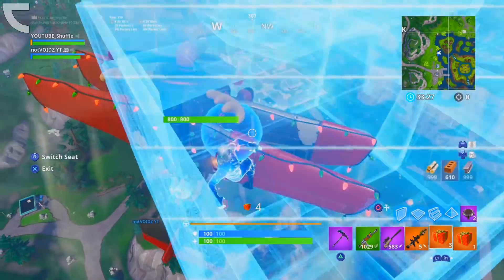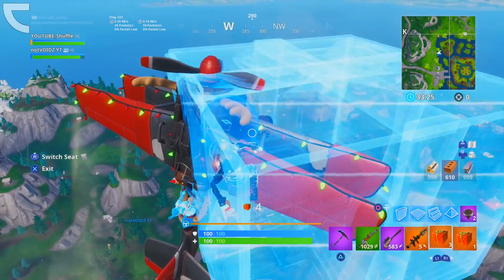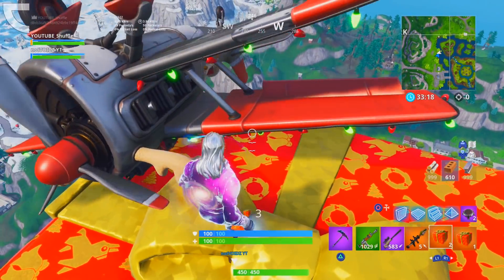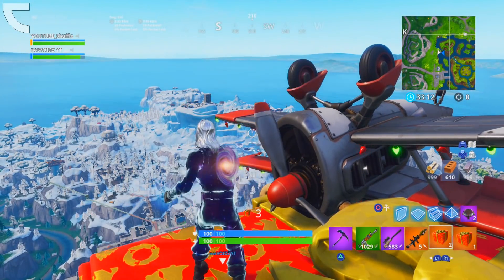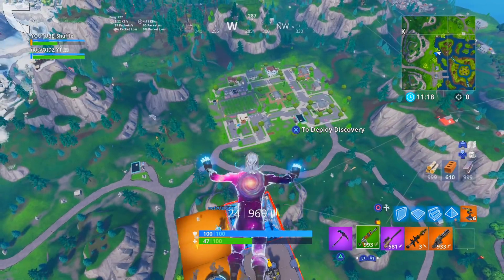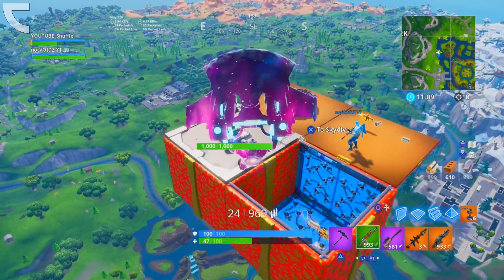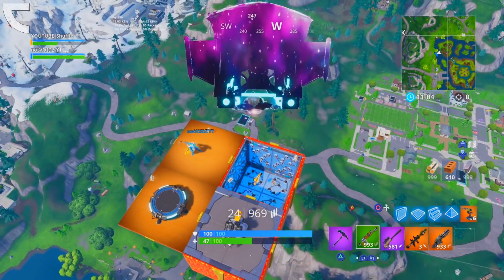Once you're all the way up in the sky, fly straight up and once the plane is completely vertical, throw a present against the middle of the plane when it is starting to slow down. What should happen is that the present will spawn up in the sky — normally this isn't possible as it's not connected to the ground, but somehow it works. Then try to land the plane onto the present or jump out and glide onto it. You can make the platform bigger by throwing more presents, and you can even place launch pads, bounce pads, and mounted turrets on top of them. Stay up in the sky all game long and have a lot of fun with your friends.